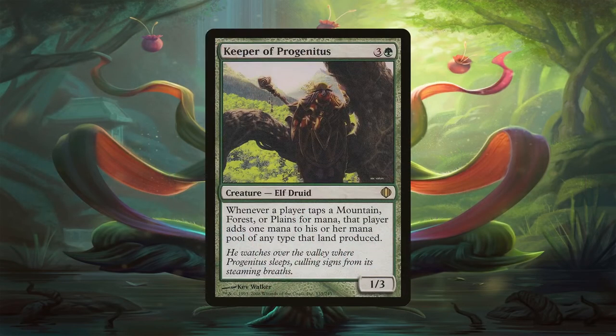Keeper of Progenitus also does something similar, but only for mountains, forests, and plains. Obviously this deck doesn't contain any plains, but our mountains and forests will still tap for an additional mana. With the way it's worded, if we tap a dual-type land for mana, we get that color — so tapping a Blood Crypt for black mana will give us 2 black mana thanks to it.